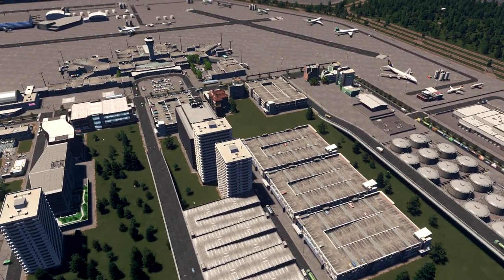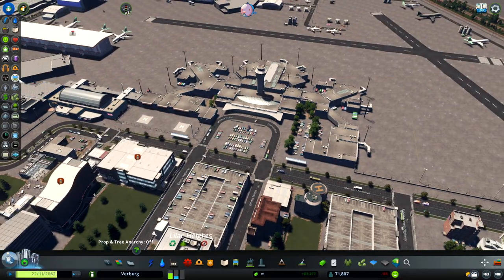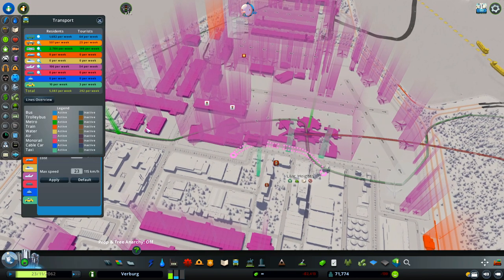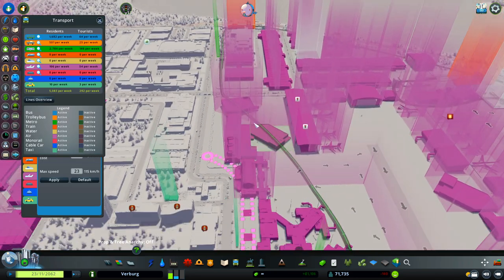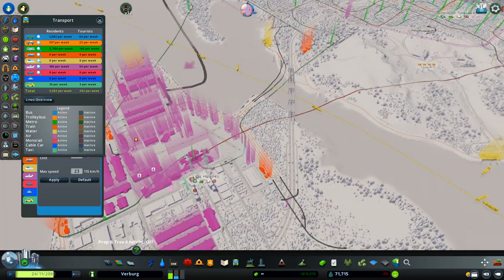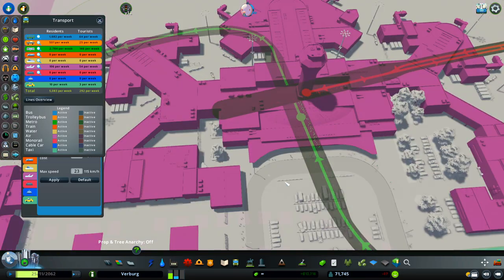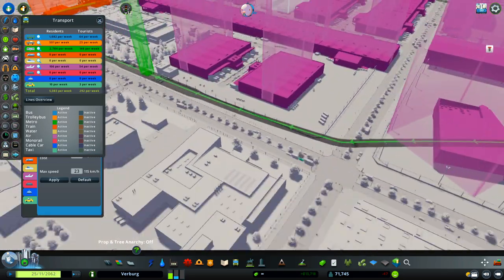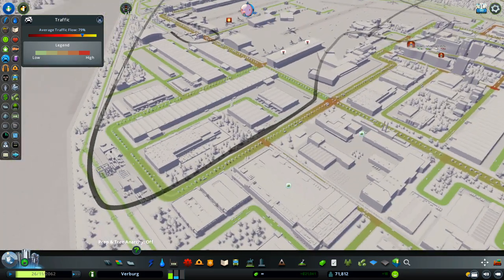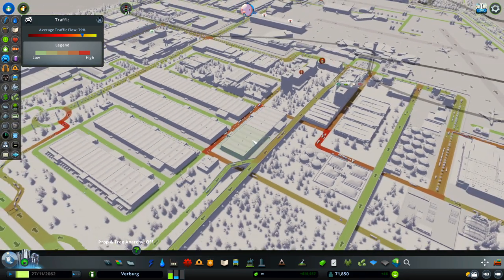Let's see the traffic — it's 79%, but most of the problems are in the city; here maybe two or three streets. Let's see the transport: we have connections with our city with metro. We have two lines — the green one and the red one. The red one is connected to the city on the right, and the green one to the other city. Every single station is included. I have three metro stations — one for the factories and two for the airport. Because I have a couple of factories here, people can move in and out with metro, so there's no need to go with cars. That's why I have really good traffic here.